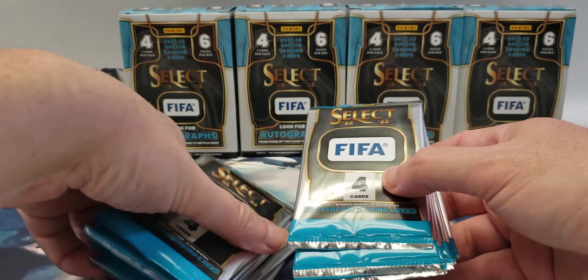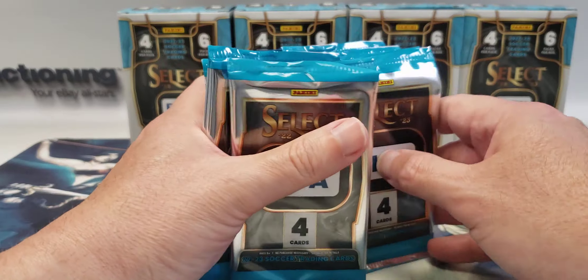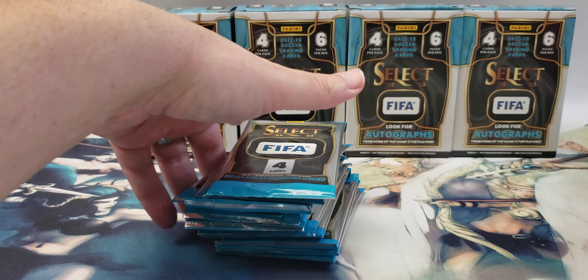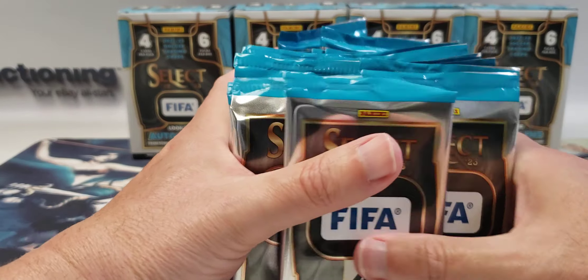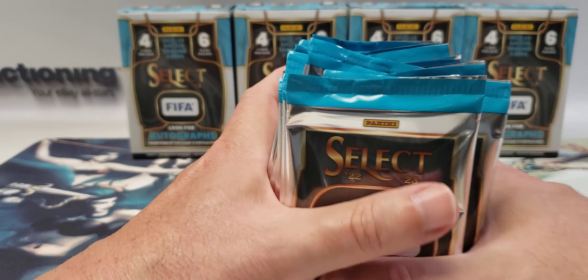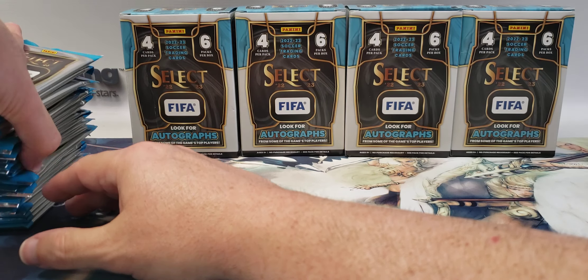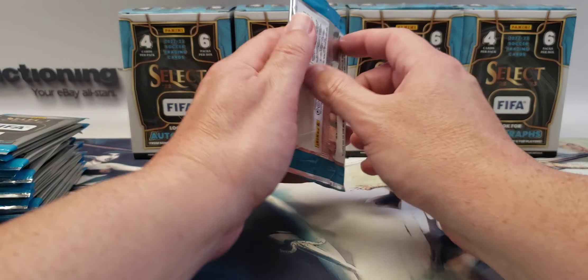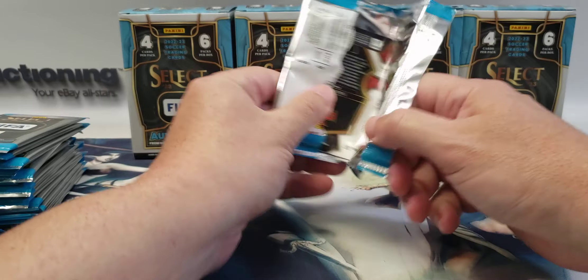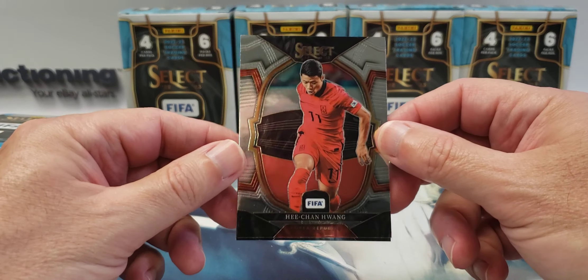Alright, we'll take these, shuffle them up, get my box cutter away, one more shuffle. One giant stack of packs — that'll probably fall over. We'll make two semi-giant stacks. Let's see what these look like. I'm most likely going to butcher some of these names.